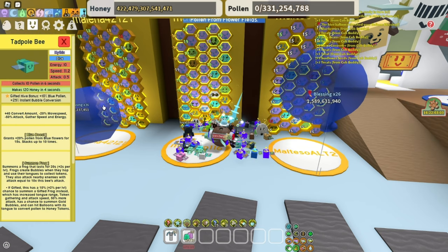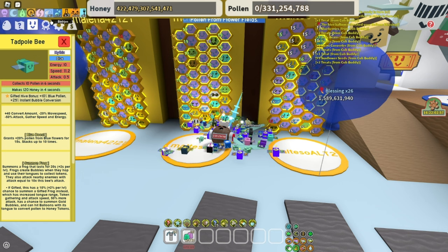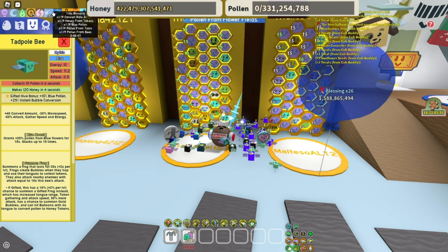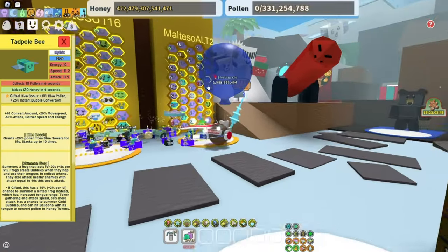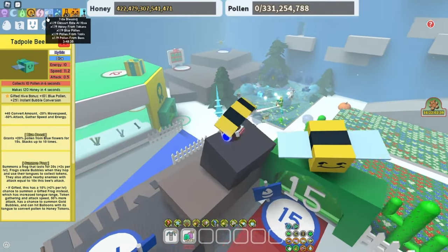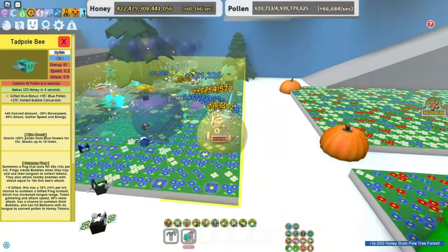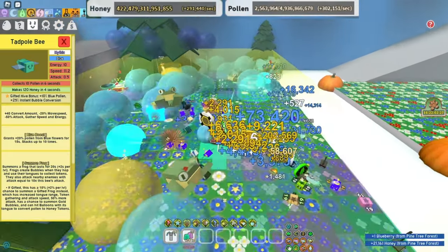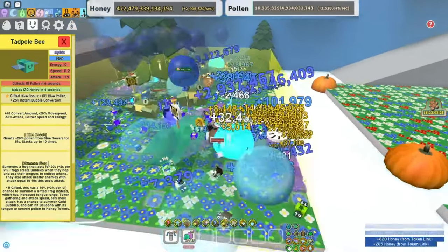Tadpoles are actually really important as well. They give you the bubbles that let you maintain your Tide Blessing and keep your Bubble Bloat up. But if you have an alt, you can keep Bubble Bloat but not Tide Blessing — you have to pop bubbles with your wave to get Tide Blessing. You need to have a couple of tadpoles, and you really want them gifted because gifted tadpoles can drop the Babel of Tokens — they can only drop it when gifted.